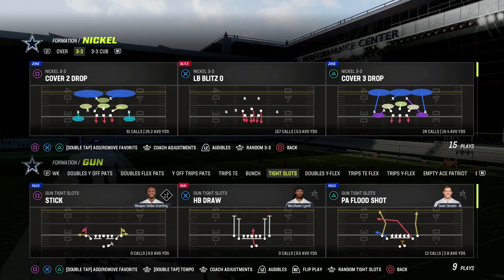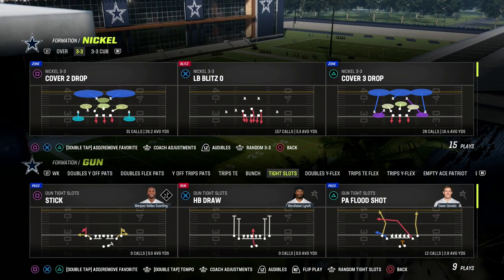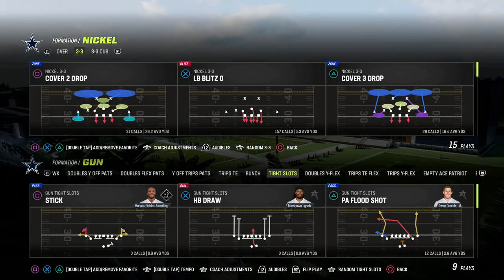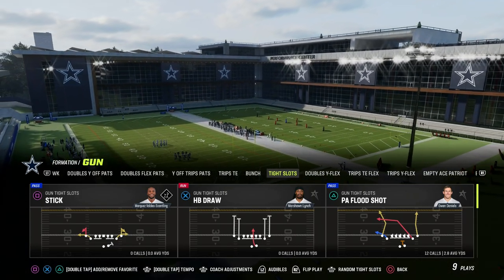In this video, I'm going to be sharing with you the importance of understanding the bench concept in Madden, how to utilize it to beat both man and zone coverage. We're going to do this out of a formation that not a lot of people are talking about right now that I do think is one of the better formations in the game — the tight slots out of the New England Patriots playbook.